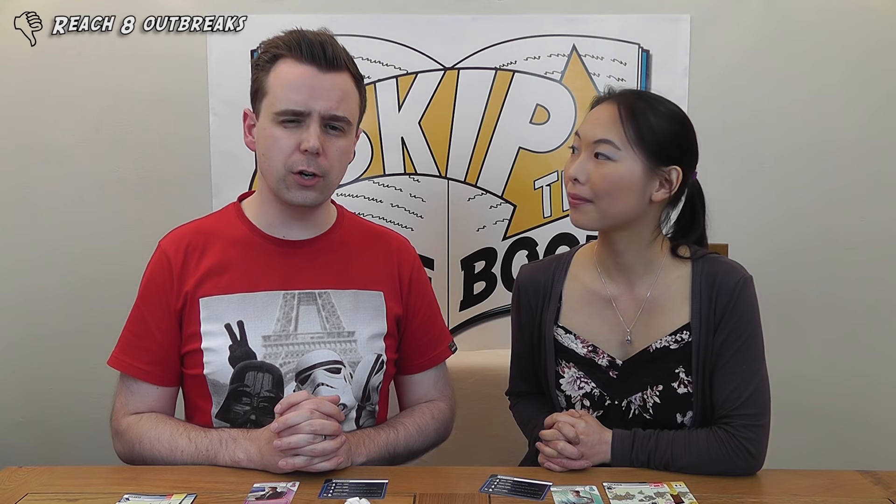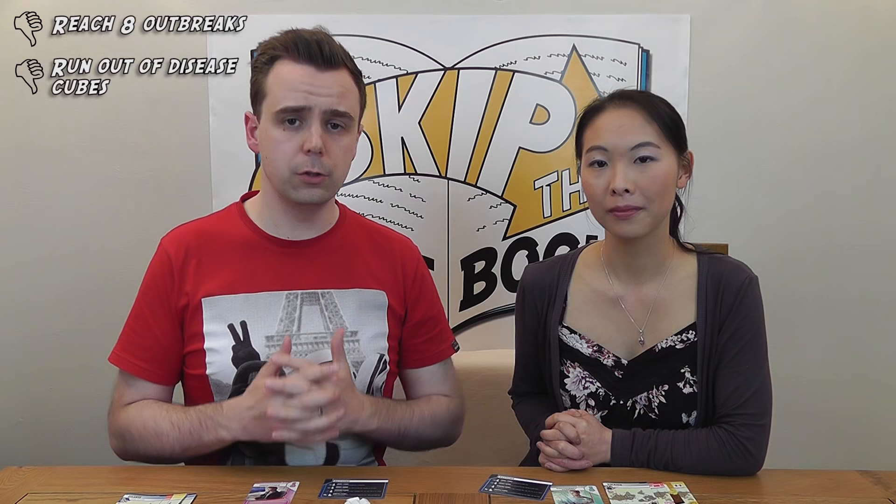While we've mentioned how to win, the more pressing issue in Pandemic is the ways you can lose. First: outbreaks — if you reach eight outbreaks during the game, it's over and you've lost due to global panic. Second: disease cubes — if during your turn you're required to put more cubes on the board than you have left in your supply, you lose. Finally, if at the end of your turn there are not enough player cards to draw, you lose. The odds are fairly stacked against you in Pandemic, but that's part of what makes it so fun.